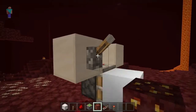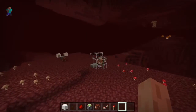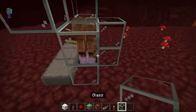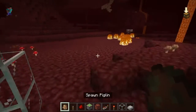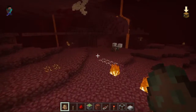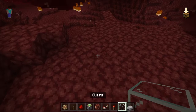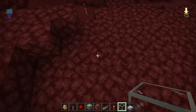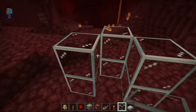Now this goes and makes the piglins aggro on you. So then over here — could be any block, it doesn't really matter. With one of them it's pretty fast, but we want it as efficient as possible.